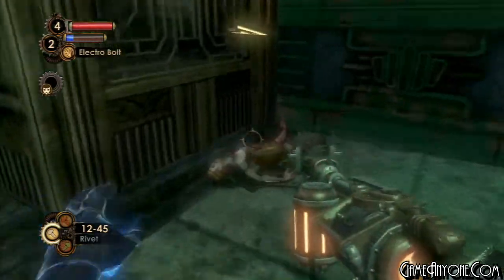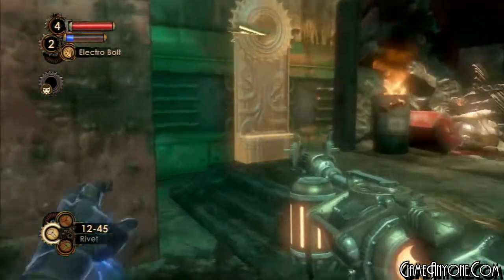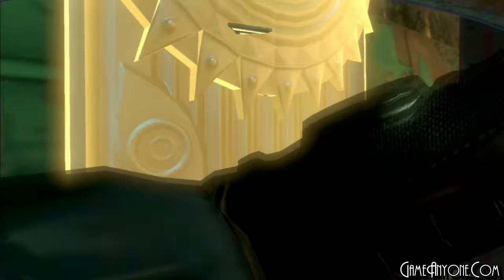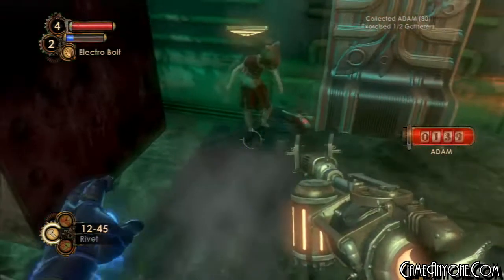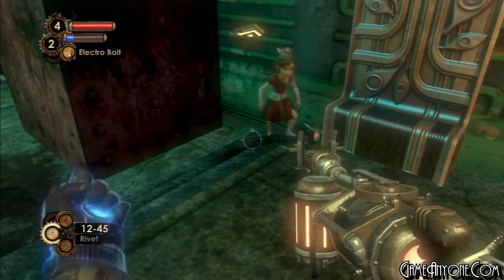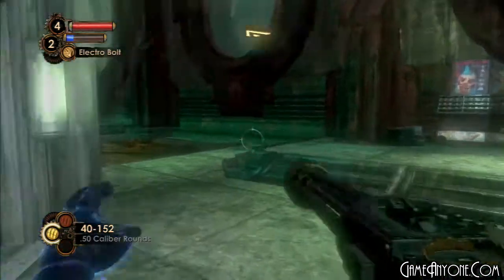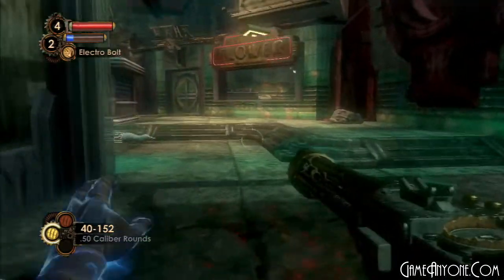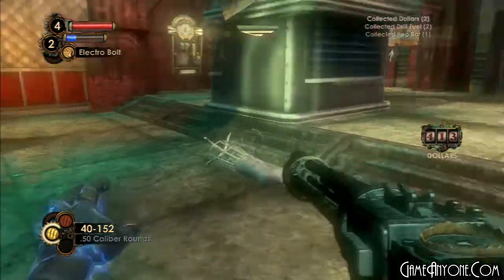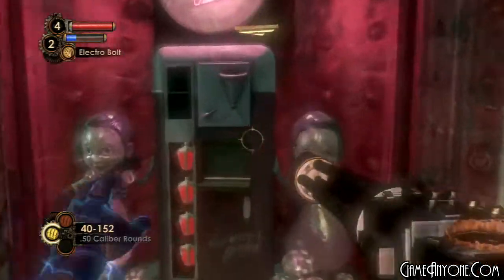Go and take that little sister to that little hidey hole right there. Come on - you want the ADAM, you know you want the ADAM. Here she is - time for good touch. You're welcome. There are gifts still inside this game when it comes to the little sisters, but I'll get more into that in the next episode, which was actually live commentary.